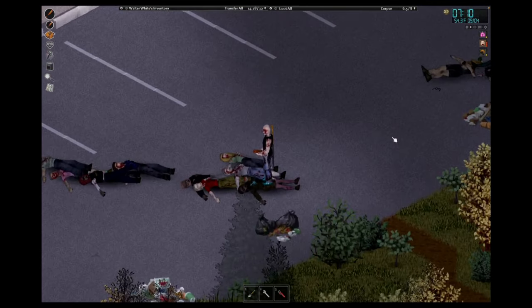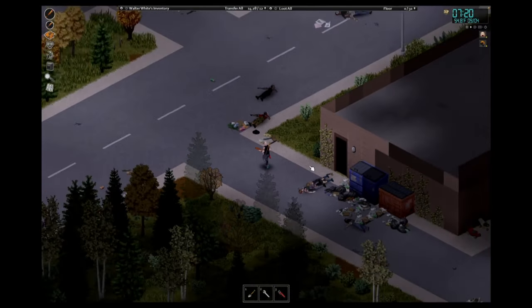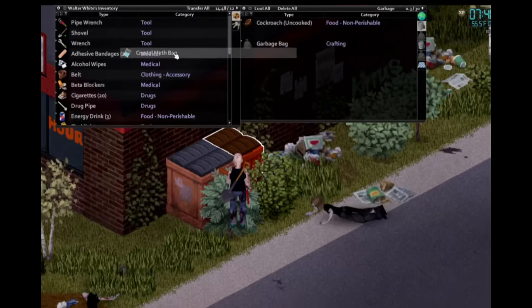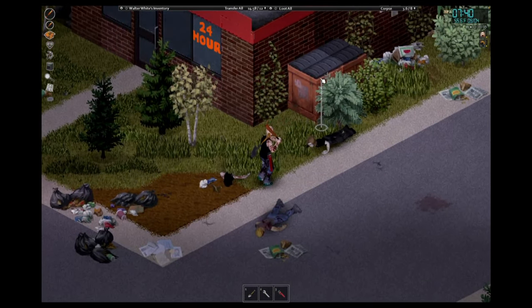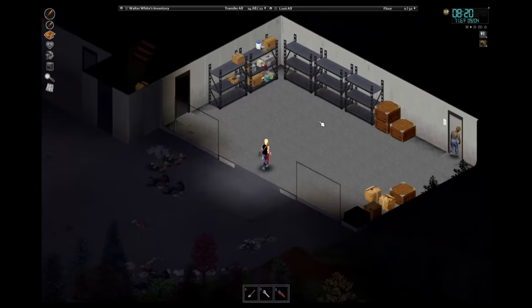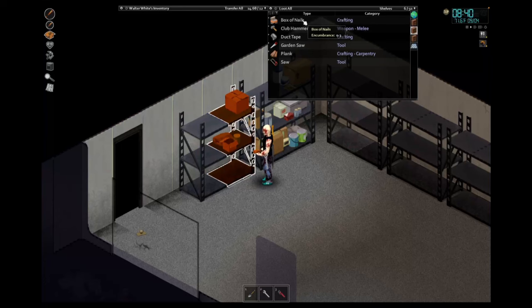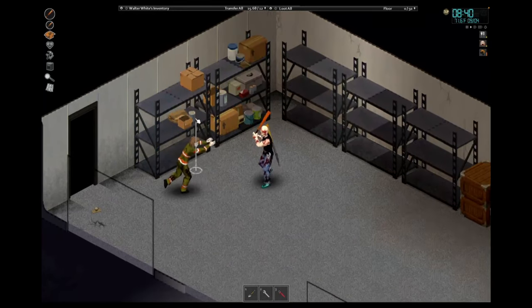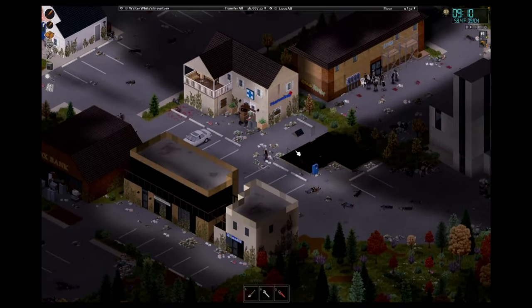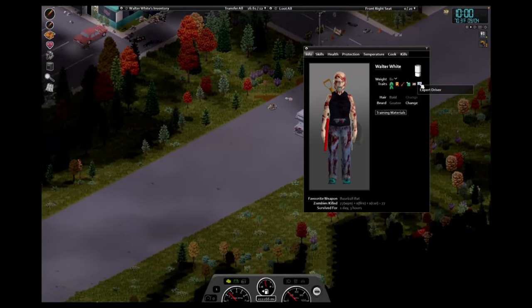Let's check all of these for some meth. Not finding any so far. Some beta blockers — not the right type of drugs, but we'll take them. Oh there we go — finally, blue crystal meth! Perfect, we have done what we set out to achieve. I think next I'd like to find a shotgun and go on a rampage. There is a zombie — we'll take his key. There's a club hammer, I'll take that. I'm thinking we leave Ashenwood and head back over to Rosewood. Ashenwood, it's been an absolute pleasure.